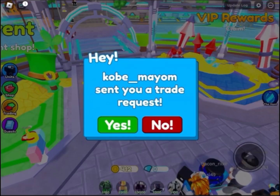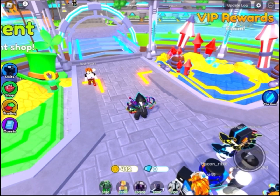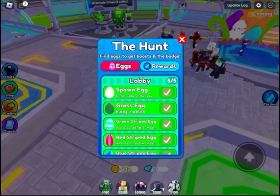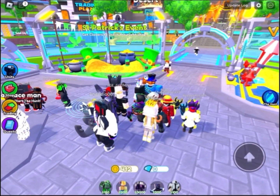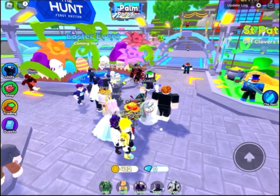Hi guys, today I'm going to be showing you where all the eggs in Toyotown Defense are. First there's the spawn egg, which is right here, and then next we have the grass egg.